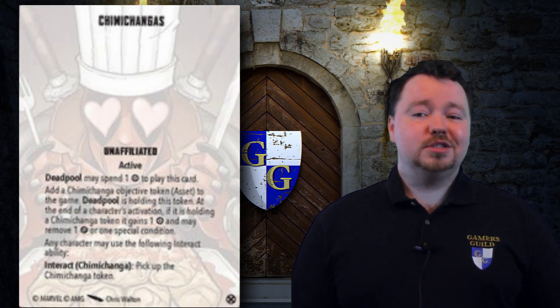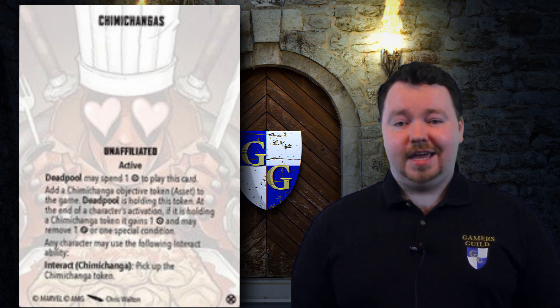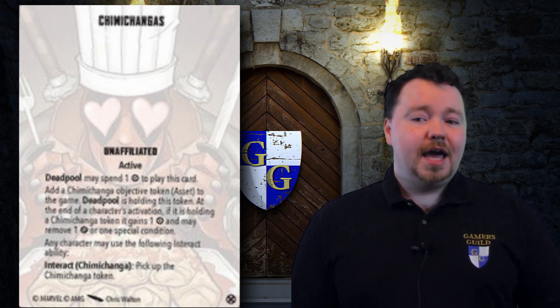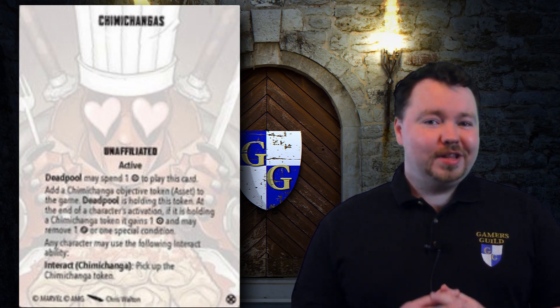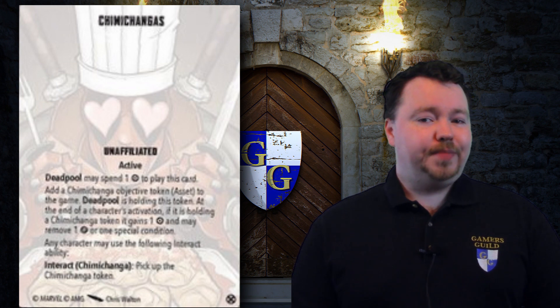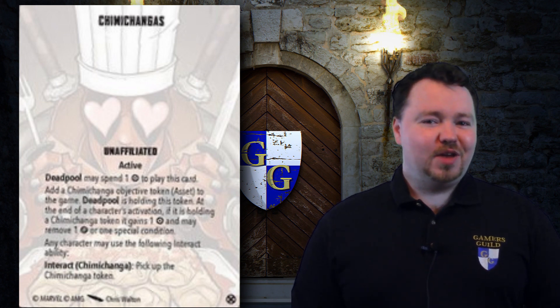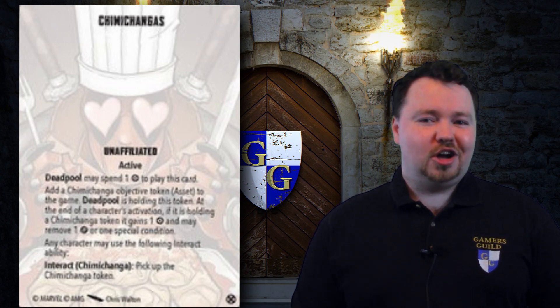Before I finish today's video, I want to talk about a couple of the Deadpool-centric tactic cards that come in this pack. First up is Chimichanga — for 1 power, Deadpool can bring his dream food onto the battlefield as an asset objective token that, if dropped, can be picked up by anyone. While it doesn't score victory points, it gives the character holding it 1 power and the option of removing 1 damage or 1 status condition at the end of their activation. You'd probably want to wait and give it to Deadpool on his injured side, because he'll probably end up giving his favorite food to the enemy if you use it on his healthy side. Also because of how Kingpin's leadership works, you're totally able to pass the Chimichanga around amongst your team — though Kingpin walking up behind Deadpool, tapping him on the shoulder, and taking the Chimichanga is a pretty fun image.